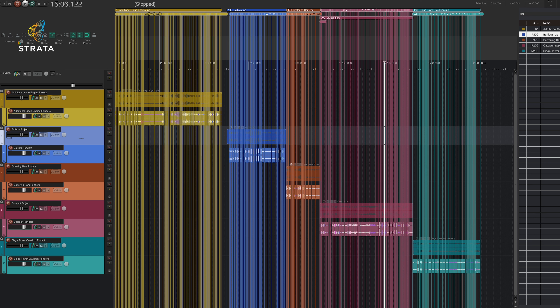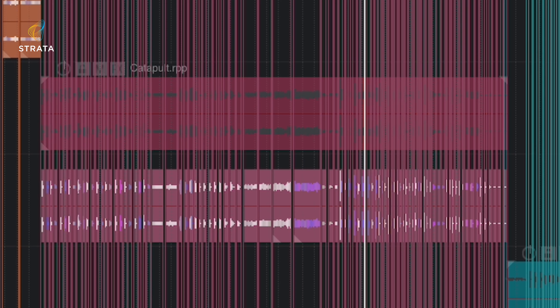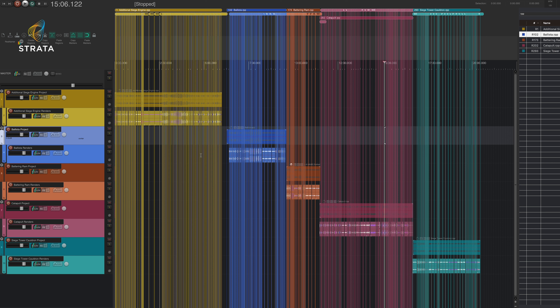Getting into the main project window here, what we have is five projects in total: four siege weapons — ballista, battering ram, catapult, and a siege tower with a cauldron — and then an additional siege engine project, which has sounds for impacts, flybys, and all sorts of things that would apply for each of the projects. You could use it with any of them. Let's put the collection to a design challenge, do a little demonstration, and then dive in deeper to some of the subprojects and really get a listen at some of the layers and features.